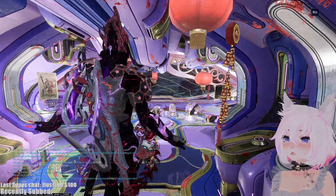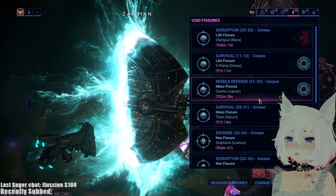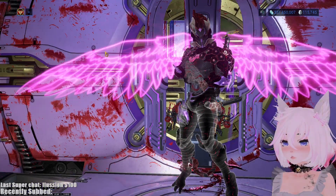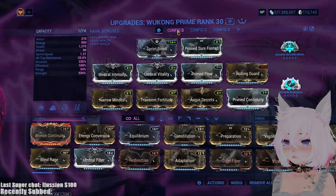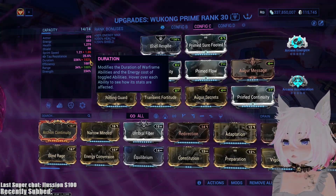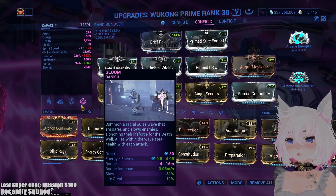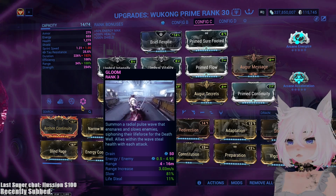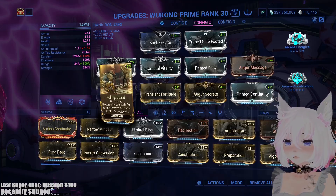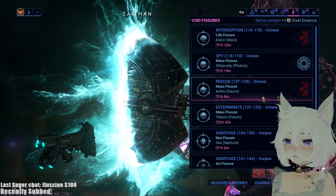You don't really have to try too hard for headshots, though obviously some enemies are better at avoiding them. Let me quickly go over my Wukong build — it's slightly different from the last video. It has less duration, and instead of Molt it has Gloom, which slows down enemies, makes it easier to kill them and aim for the head, and gives back health on kills. We're still using Arcane Acceleration for the extra fire rate, and I'm doing this solo.